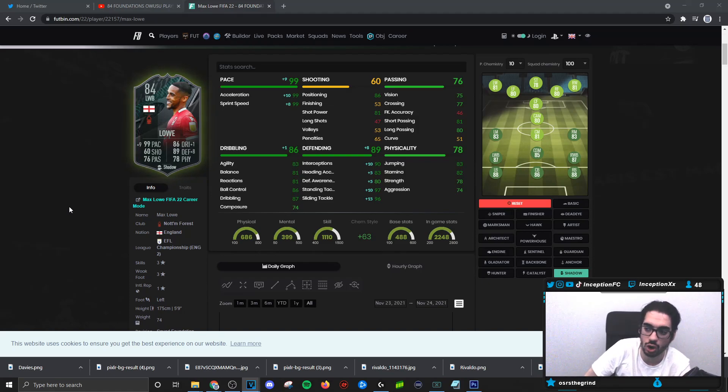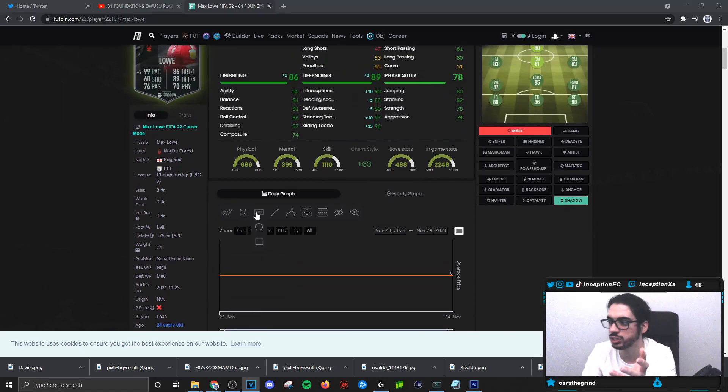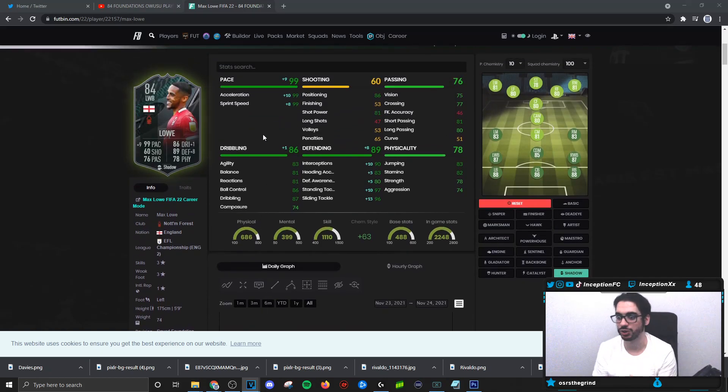I actually really enjoyed using this card. A couple things you notice when using him — when it comes to the dribbling, when he's under pressure, I notice the 74 composure. From time to time you do notice it. But for a fullback, it's really not that big of a deal because the dribbling stats with 5'9 height and a lean body type is decent enough. It's funny because he has a lean body type, but there are a lot of moments in game where he actually feels more physical oriented — almost as if his body type is above a lean. He feels strong because when you have pace that high and you can move into players really quickly, it's super ideal to work with.